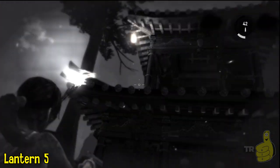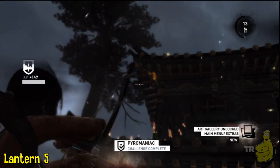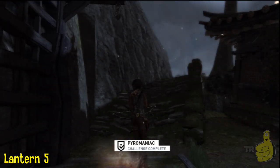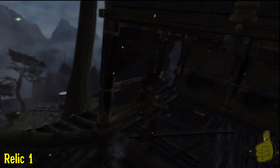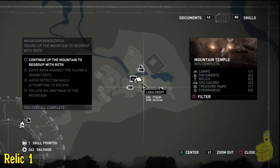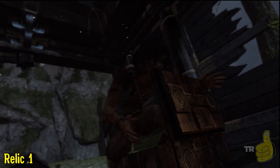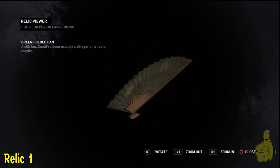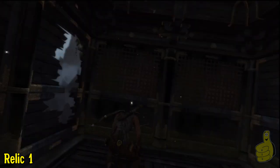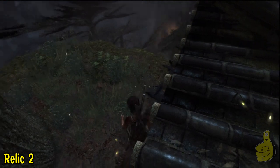Up on the roof, you can see the fifth and final lantern. There are actually more than five, so it is possible you could have gotten a different set of five. But regardless, all you need is five, and we got them. We're going to keep continuing up, climb up on that same building, and climb inside to find the first relic of the area. We'll take a quick look at the map and then put it in our pocket.